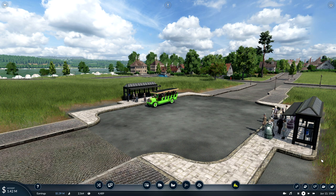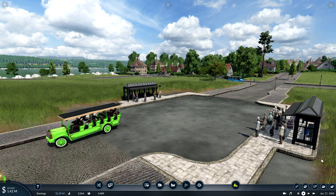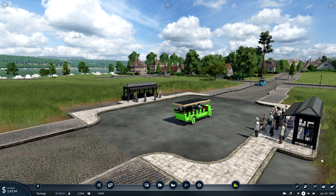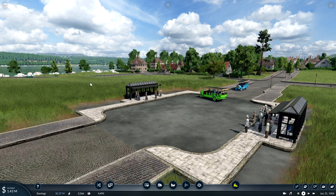Here we are then, back at our bus stop in Minneapolis — that's heading off to Bloomington. Very busy, isn't it? We have money in the bank, which is nice, except most of that is still a loan. What are we doing today? We've got a plan today, haven't we?